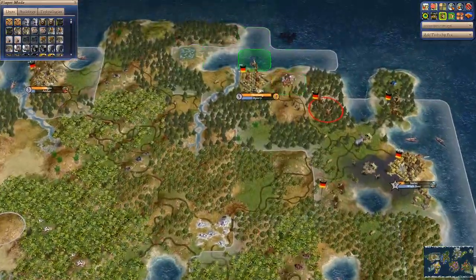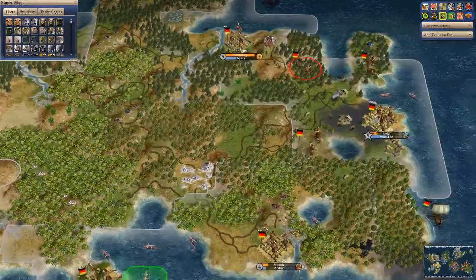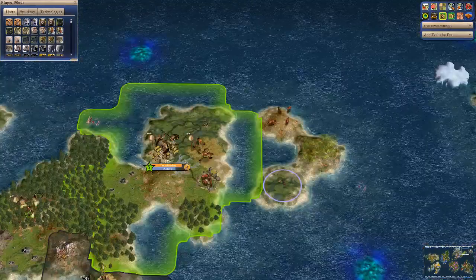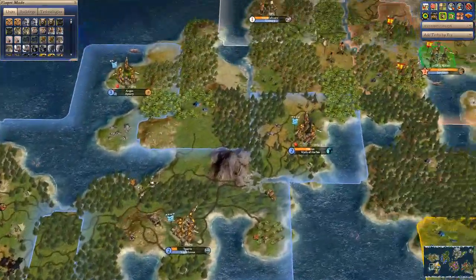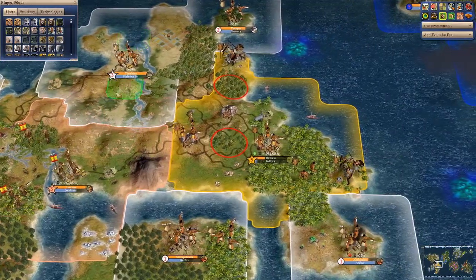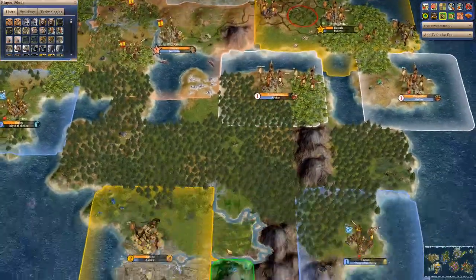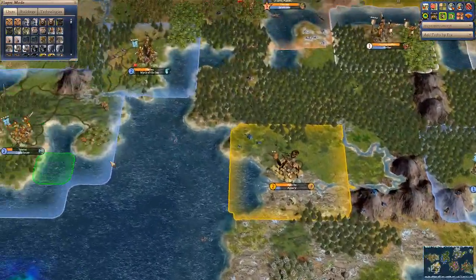The German continent is still only populated in the east — it's quite desolate. This other continent is a battlefield — how many civs do we have here now? That's a distinct civilization, and that's a distinct civilization, both formed out of the Aztecs. They apparently have delocalized cities down here too.